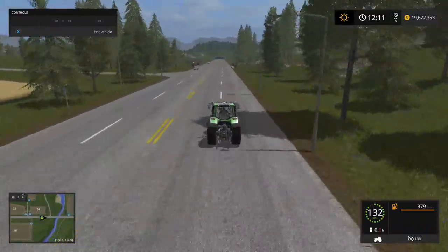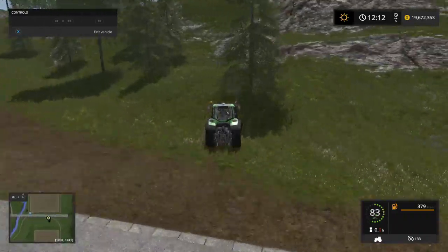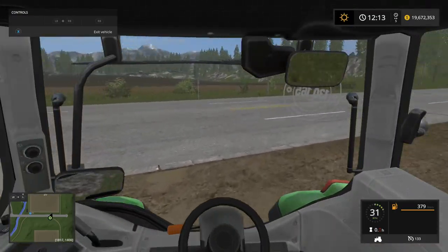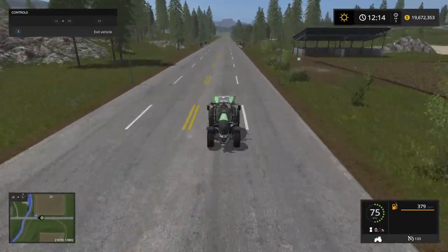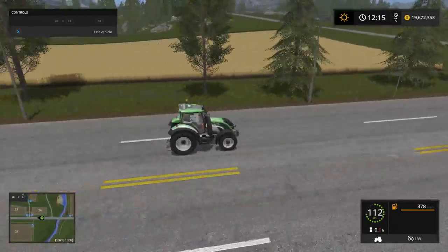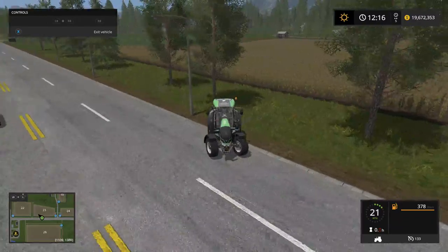I'm just gonna keep going and we'll do a hard turn at the end — maybe we'll see if we can get her to flip. Well, that happened. Now we're driving a reverse tractor — a bi-directional tractor. It actually goes fairly fast going the other way. That's amazing. I'd like to see this tractor in real life to see if it actually goes this fast — that would be amazing.